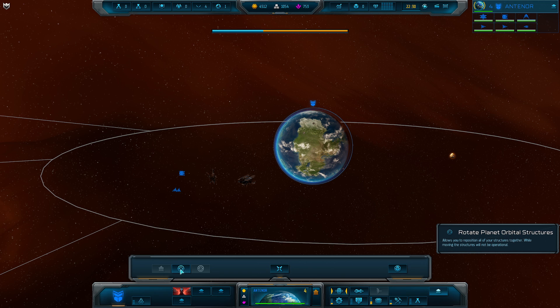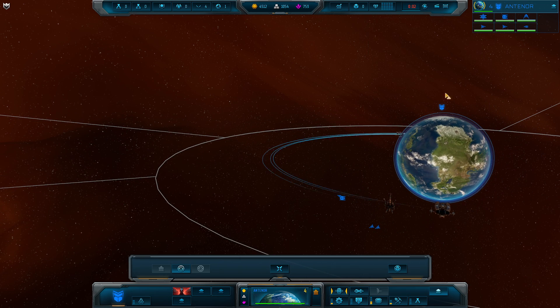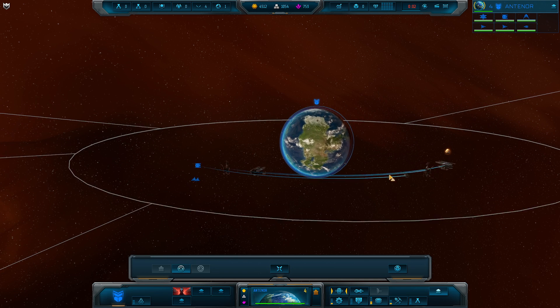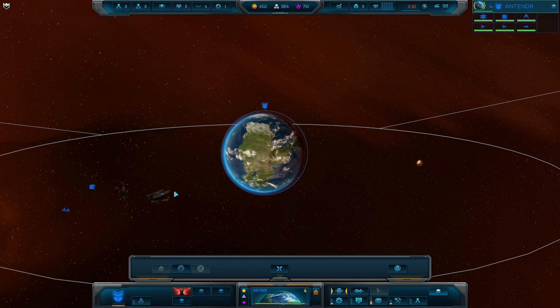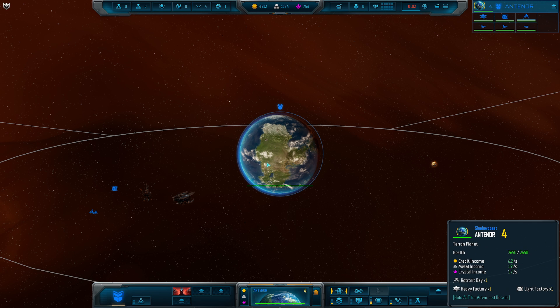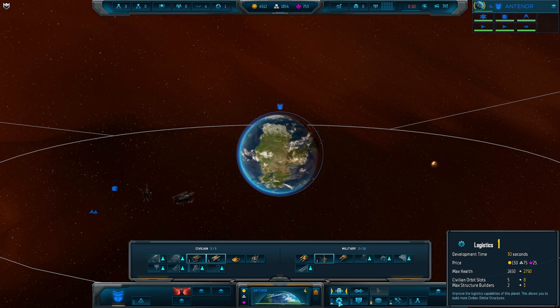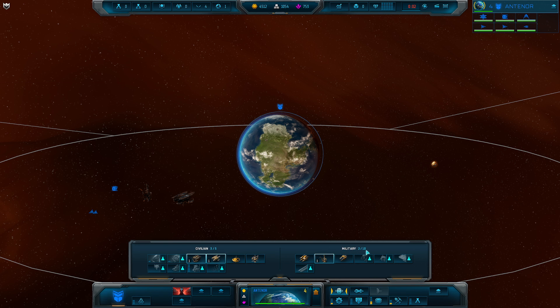When we select a planet we have this UI at the bottom. Going left to right — if we open the advanced panel, one of the most important things is rotating structures. If we click this, you can see we can rotate all our structures around. This is really important as we think about defenses and orbital rotation. For example, I might want to shift structures so that people coming in to attack are far from our production center. Note that when you are rotating, structures become inoperable and you have to wait. Down here we have logistics, defense, commerce, mining, and research rates.